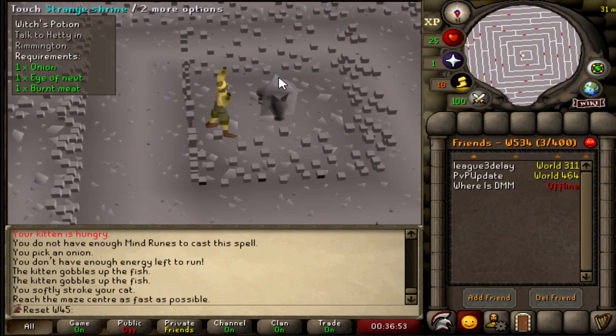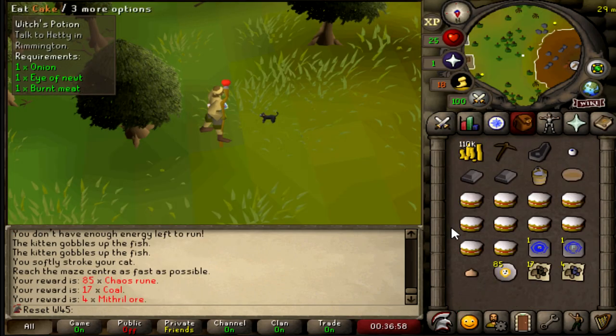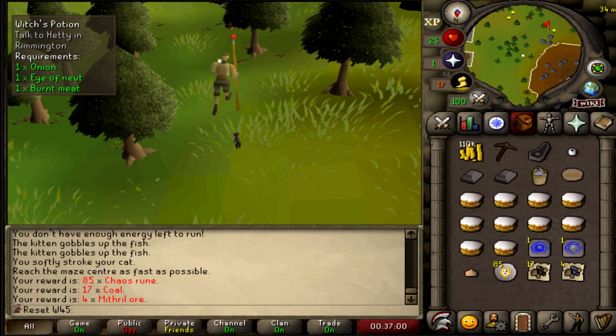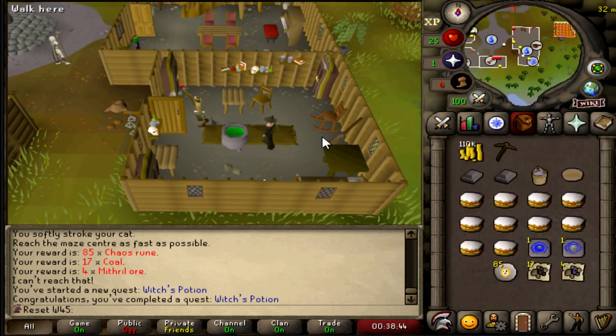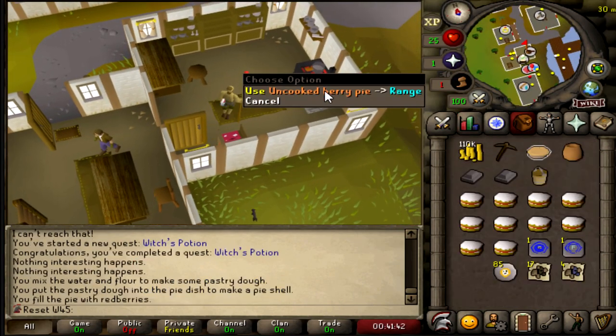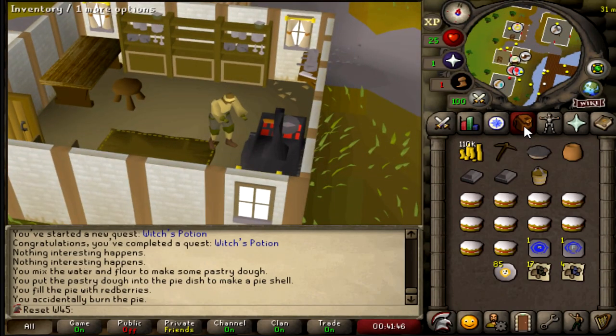68% — I'm not the best to ever do it, but I might be up there. We got 85 chaos runes, a Mithril ore, and some coal. Witch's Potion completed — 325 Magic XP, HP XP, and a quest point. Got red berries and pastry dough from Port Sarim for a red berry pie — and I burnt it. That's really awkward.